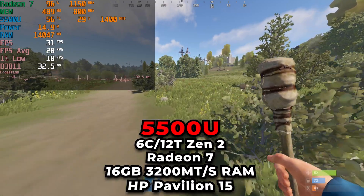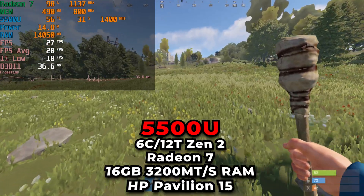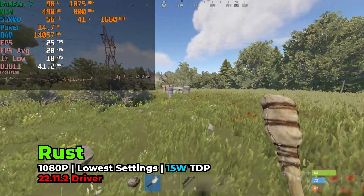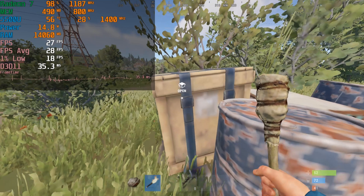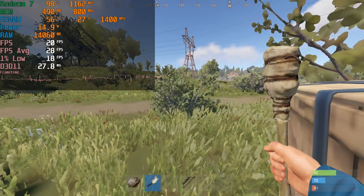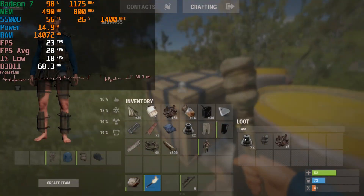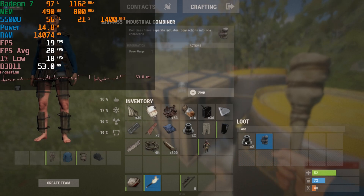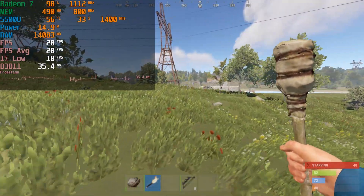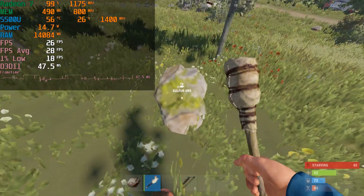Hey there guys, so today we're taking a look at Rust running on the AMD Ryzen 5 5500U. Now we've taken a look at this game running on this system before, but that was before the DirectX 11 driver update that actually ended up boosting the performance on a large amount of DirectX 11 based games. I had recently taken a look at this game running on the Ryzen 5 5600H on the B-Link SCR5 mini PC, and the performance blew my mind in comparison to what I had gotten on the 5500U before, so I decided to revisit it to see if the 5600H is really just that much more powerful or if these drivers actually did something to boost the overall performance.